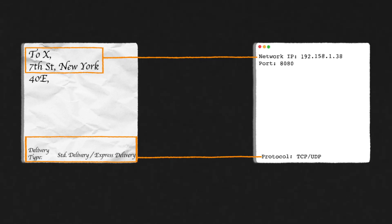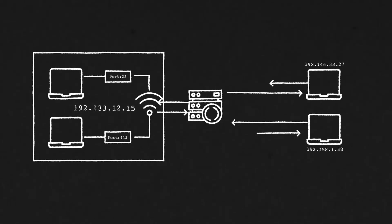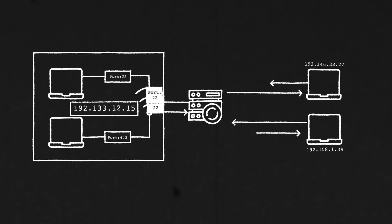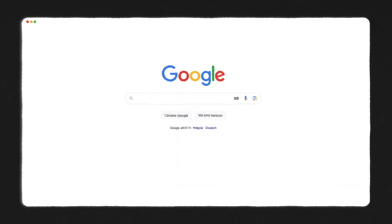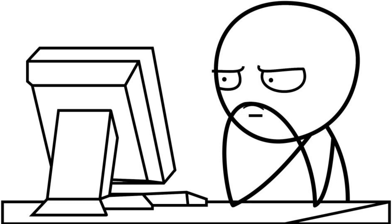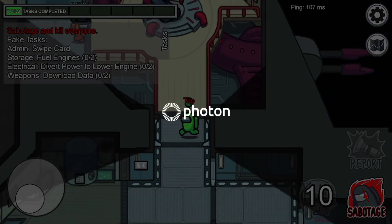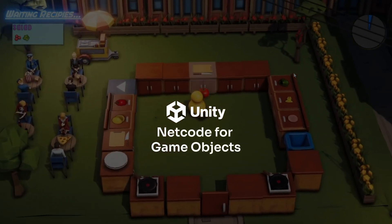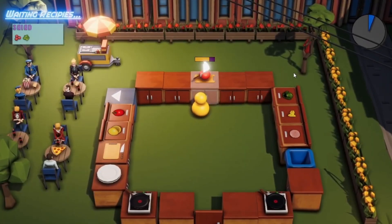Two computers transfer data using a network IP, a protocol, and a port. You can think of this like sending mail: the IP address is your home address, the protocol is like choosing standard or express delivery, and the port is your door number. A port number is associated with only one computer in the network, so if two computers are on the same Wi-Fi, they share the same network IP but the port determines which computer receives the data. If you're using Photon services, it uses UDP by default but you can change it to TCP. With Unity's Netcode for GameObjects, you specify which protocol you'd like to use.